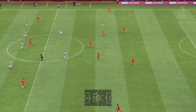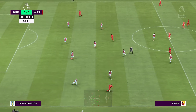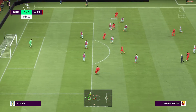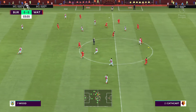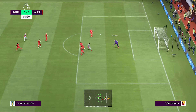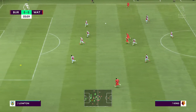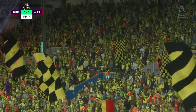The match begins. It's a neat move but they couldn't keep possession. Chris Wood read it well, and he takes it away. A deflection and they can get ready for the corner kick routine.